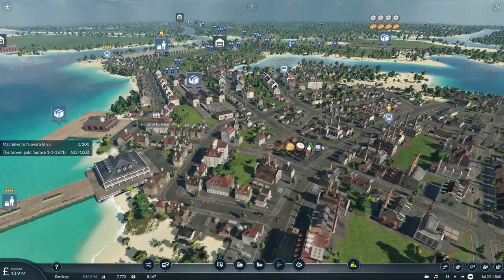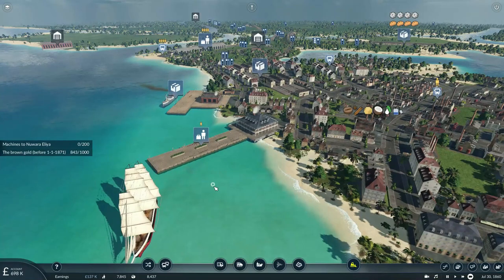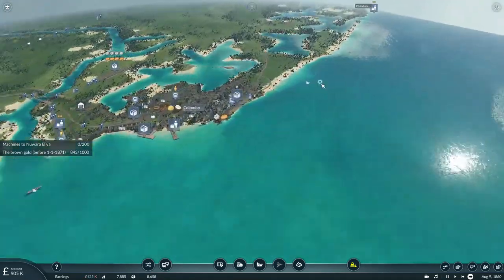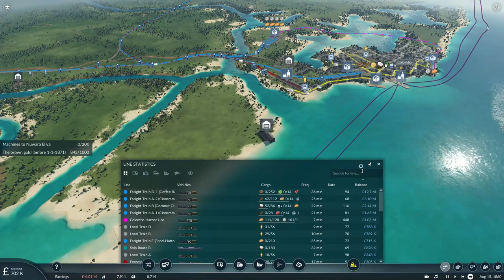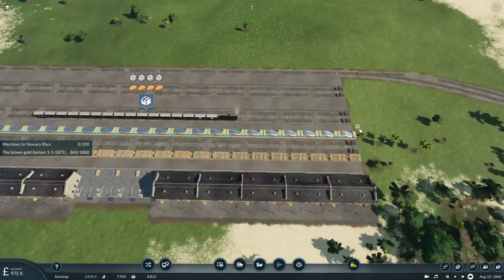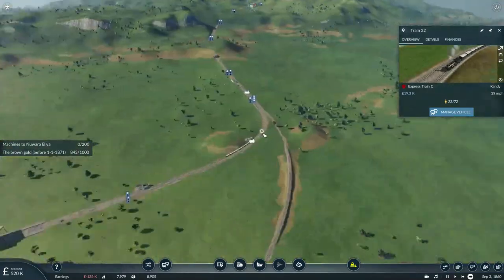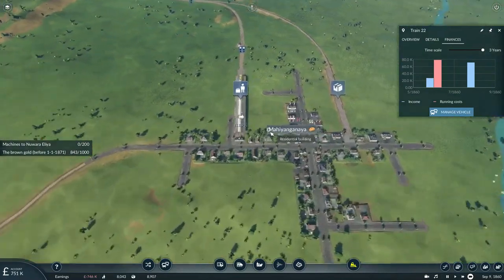Here comes the first train — thirteen million pounds, that's a lot of money. Our ships are also doing pretty well, delivering loads of coconut oil, and our two ferries are traveling along the sides of the island. My two ships have basically remained quite profitable over the last few years. The most profitable service is D1, which was the first coffee train. This train is picking up food bound for Hatton — 24 units, first time — and it actually made a profit of 987,000 pounds. There are already passengers wanting to go on that express train, and it's already making a bit of a profit too — 71.5 thousand pounds.